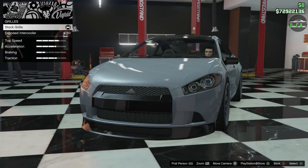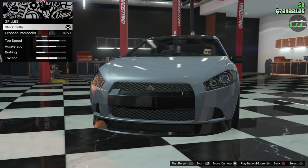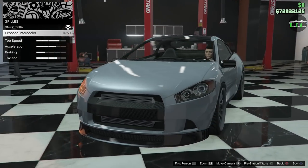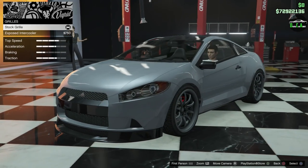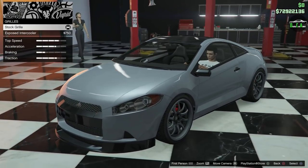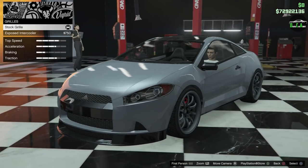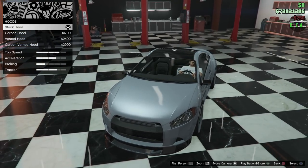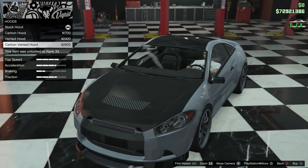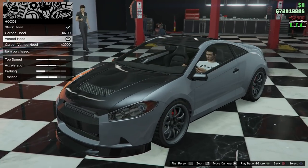The center piece that splits the grille is linked to your secondary color, same as the rear bumper area. I think the carbon looks a bit better. I'm going to make the secondary color match the primary because it's also linked to the mirrors and door handles — otherwise the pearlescent transfers to your secondary color and looks weird with a metallic color. We'll go with the exposed intercooler and the vented hood, which is another reason I'm matching the secondary color.